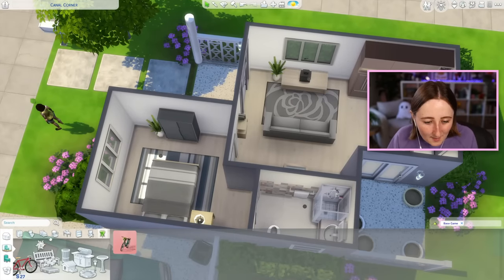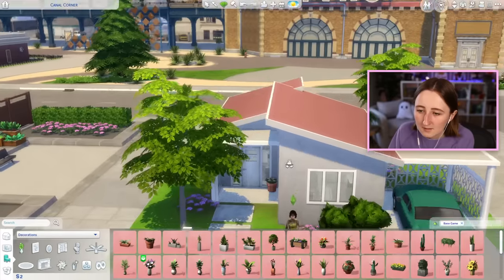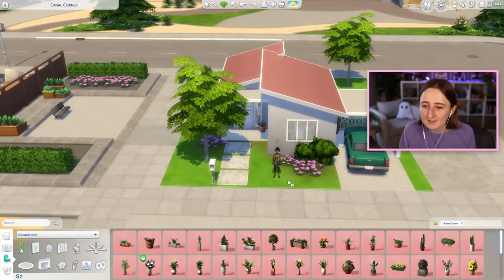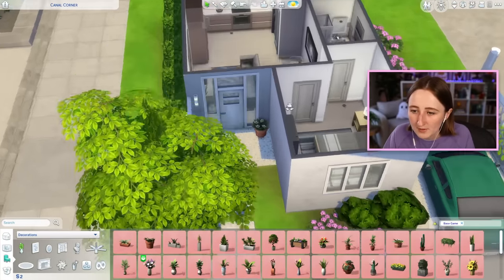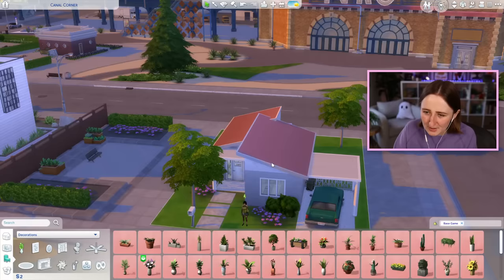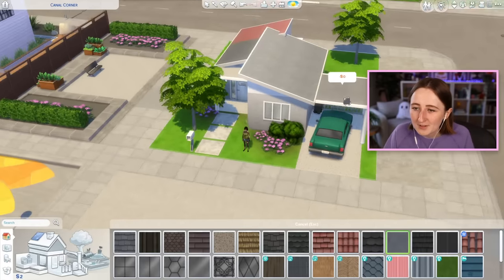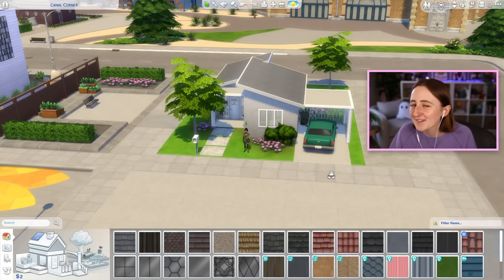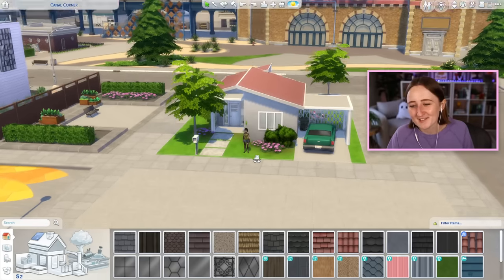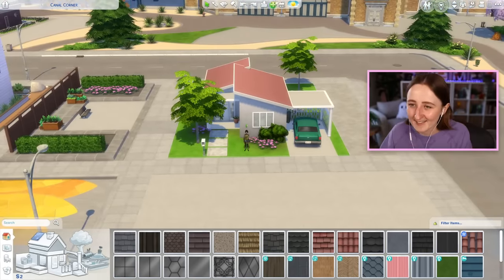Maybe I could get something — how about this little flower pot by the front door? I can size it up. That kind of matches the roof — maybe that ties it all together. And then I only have two simoleons left. You know what, this didn't turn out so bad at all. I'm still unsure about the roof color — the roof color with those plants is kind of throwing me off. We could always do a lighter gray. The gray is probably better, but I just want to use this color so bad. I'm gonna do it. I'm keeping it. I like it, the house is good.